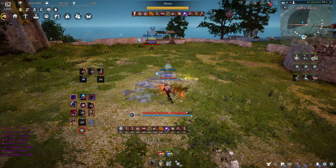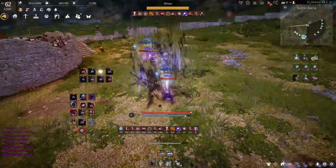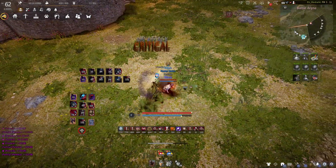Your win condition is not out-trading your opponent, but it's catching him in a CC. What happens a lot is what I call a dance, where you and the other Sorcerer try to CC each other by jumping around. Let's break it down.